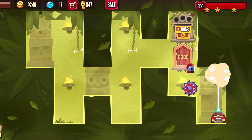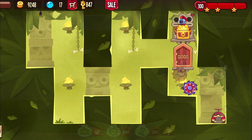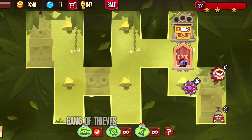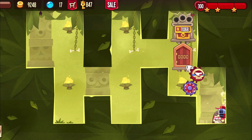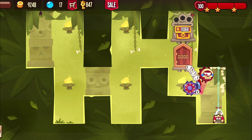With Disable Trap you can do something like that. And with Gang of Thieves I just did it like before. So wait for the red guard — and that's it.